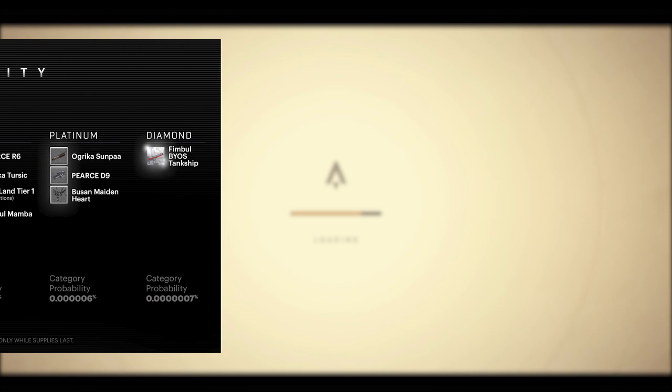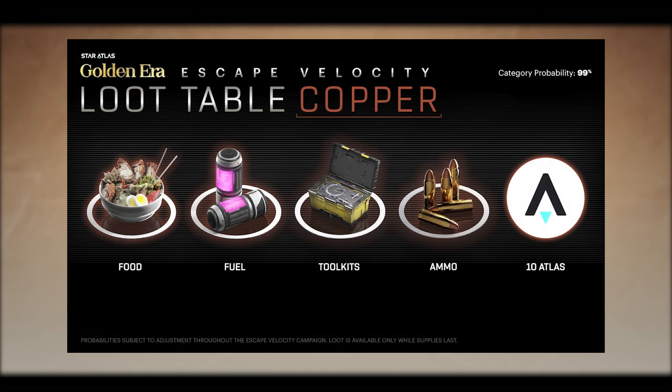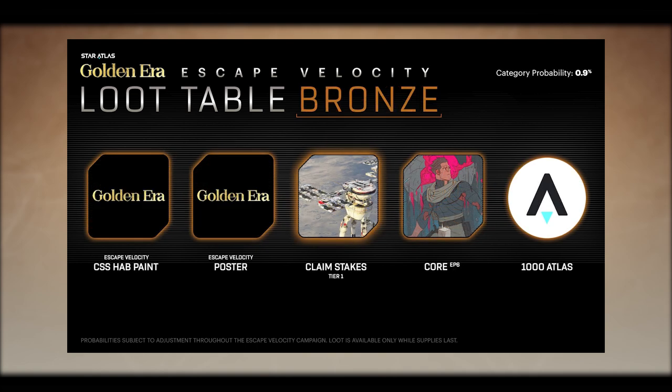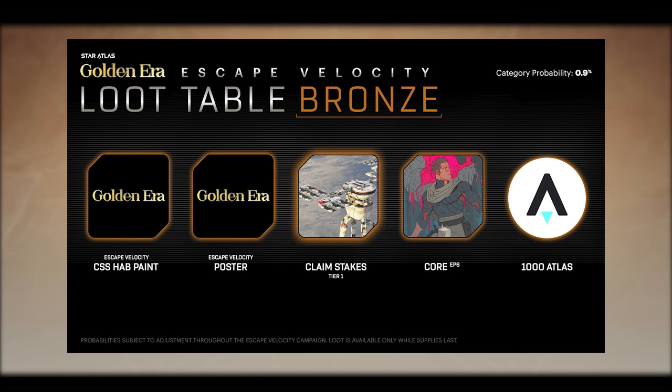Let's look at the loot you can find. They have changed the loot table slightly. There is now a 99% chance for you to find a copper loot crate, which contains food, fuel, ammo, toolkits, and 10 Atlas. You now have a 0.9% — or nearly 1% — chance of finding a bronze crate, which contains an Escape Velocity hat paint, Escape Velocity poster, 1000 Atlas, a Core Episode 6, and a Tier 1 claim stake.